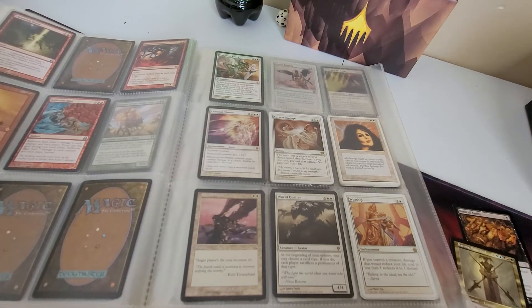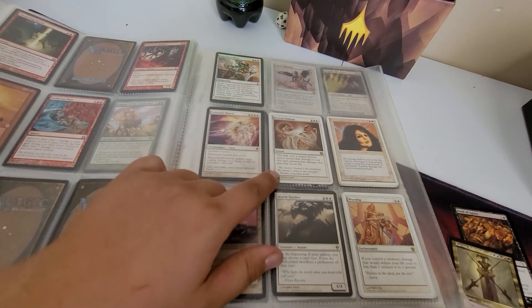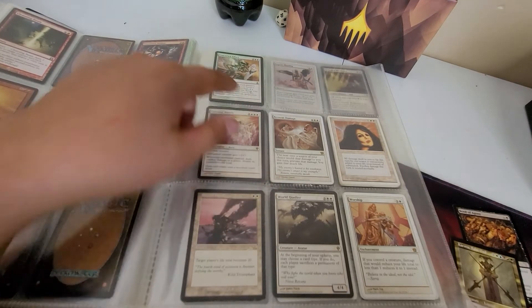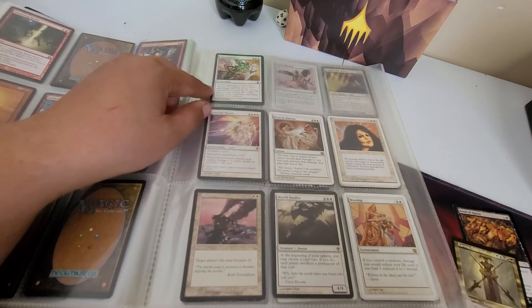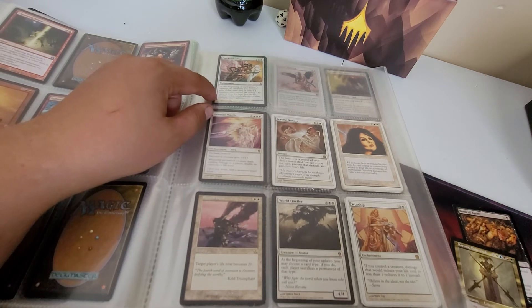World Queller - at the beginning of your upkeep you may choose a card type and each player sacrifices a permanent of that type. That's good, you can get slivers that way. Next time a source of your choice would deal damage to you this turn, prevent that damage and you gain that much life instead. Beginning of each player's upkeep - all creatures you control gain flying until end of turn. If a creature you control has flying, the same is true for fear, first strike, double strike, landwalk, protection, trample, and vigilance. Holy f***! That's crazy.